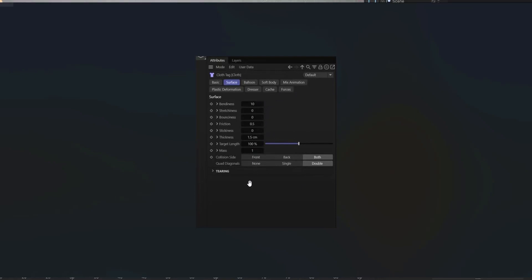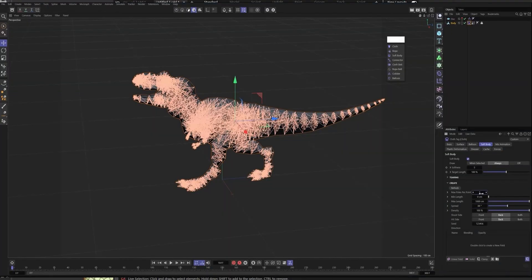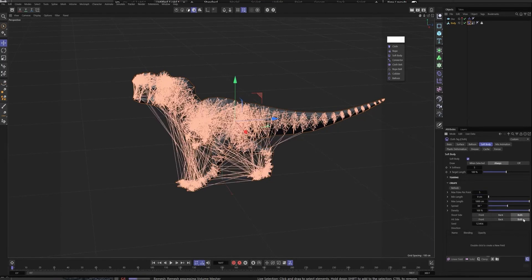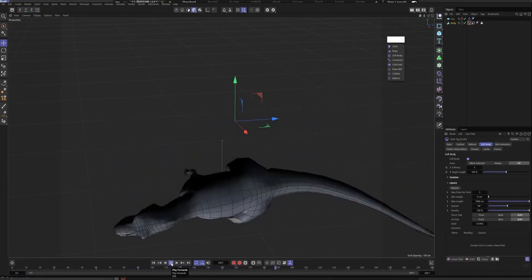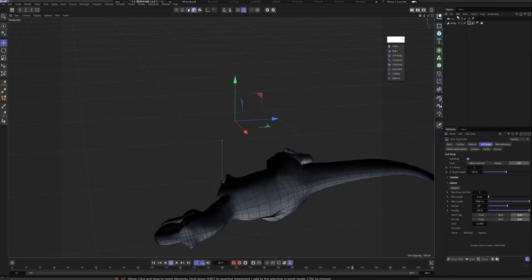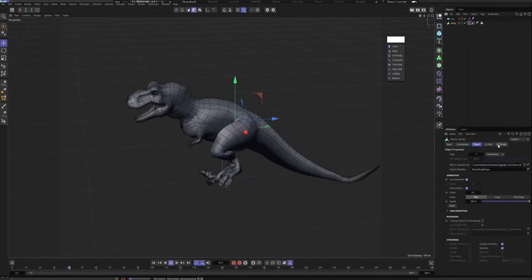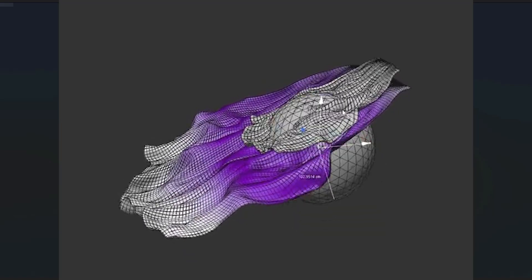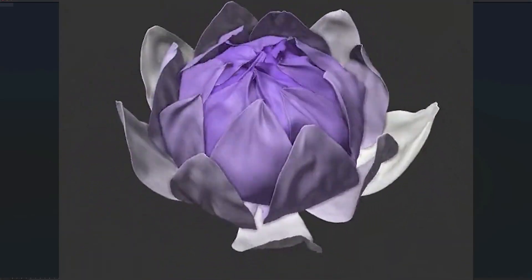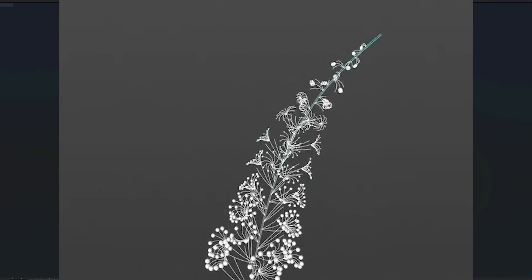The mix animation feature lets you have more control and directs your simulations. Previously, if you applied a cloth tag to an already-animated object, the cloth simulation would take over and your animation would be disregarded. With mix animation, you can blend your existing animation with the simulation, giving you a bit of directable control — useful for things like cloth peeling or opening in a specific way.